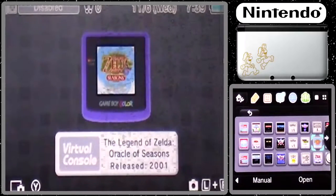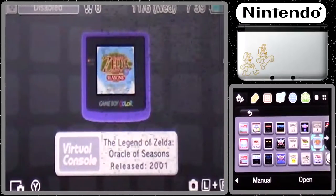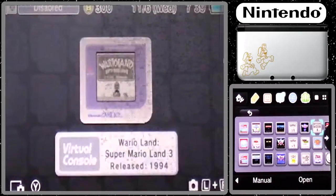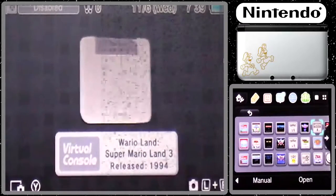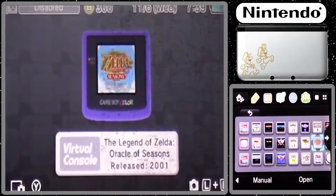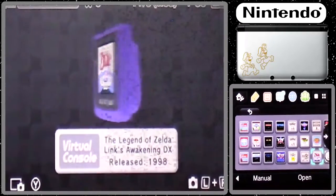Zelda: Oracle of Seasons for the Game Boy Color. Link's Awakening DX.